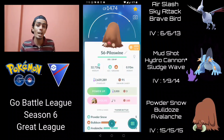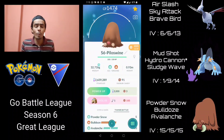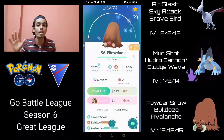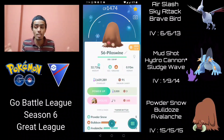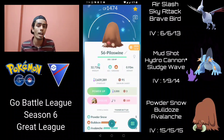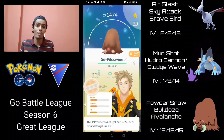Piloswine is actually pretty decent. With access to Avalanche and Bulldoze, it's going to be able to hit for neutral against almost everything in the meta — I can't think of any Pokémon that can resist both Ice and Ground type moves. Yes, it's going to have quite a few weaknesses, but if you can save shields for it, it can be pretty solid closing out games. I'm running it alongside Skarmory and Shadow Swampert. This team is very similar to the double mud-boy lineup, using Piloswine instead of Whiscash.